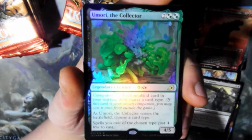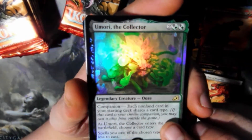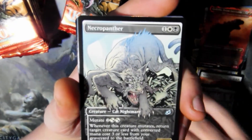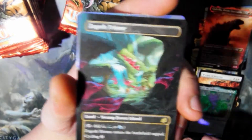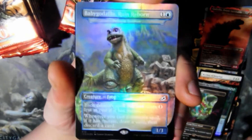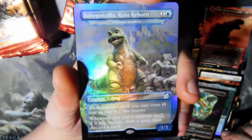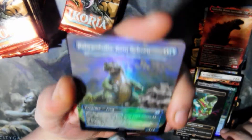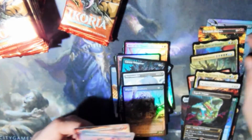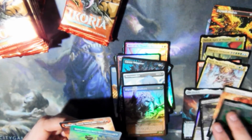Mythos of Snapdax. Umari the Collector. Another Cavern Whisperer comic art. Another Necropanther comic art. Another Zygote Triumph — yeah, I have all these. Baby Godzilla foil full art — all right, I'll take that. And Migratory Great Horn. I don't want to separate these out because these are what I like the most.